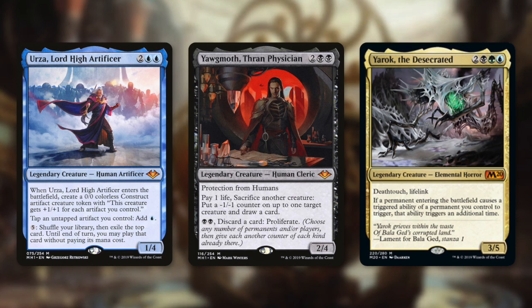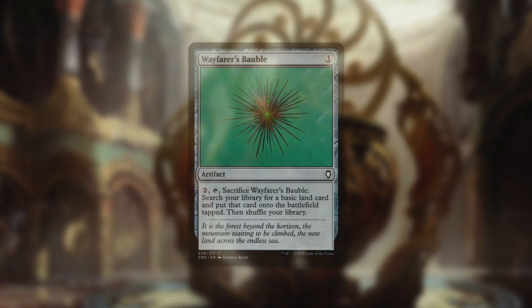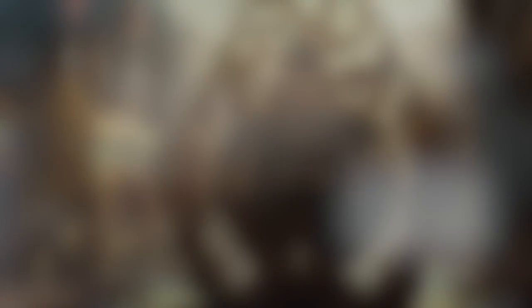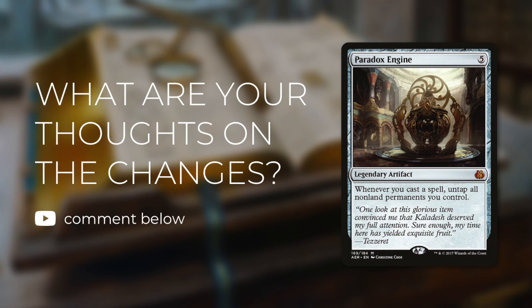At the end of the day, every single Commander player wants a healthy Commander format. And Wafer's Bobble needs to be reprinted — hashtag reprint the ramp. But jokes aside, I really want to hear your thoughts on these updates today. Do you think Paradox Engine and Iona should have been banned? Do you think Painter's Servant should have been unbanned? And what are your thoughts on the ban list in general? Let me know with some constructive comments below.